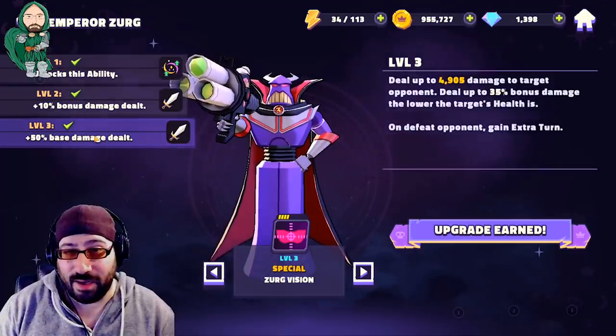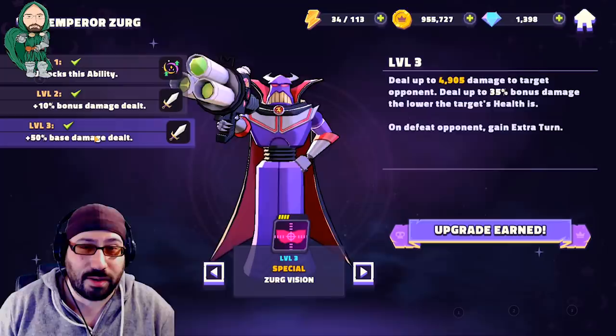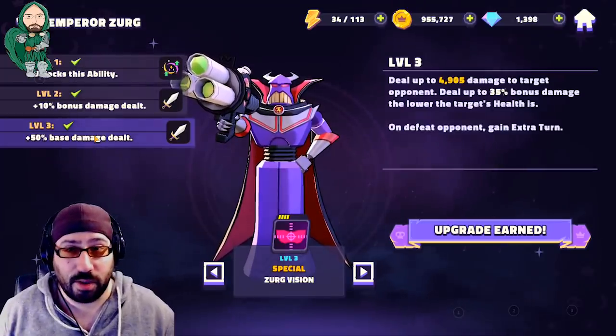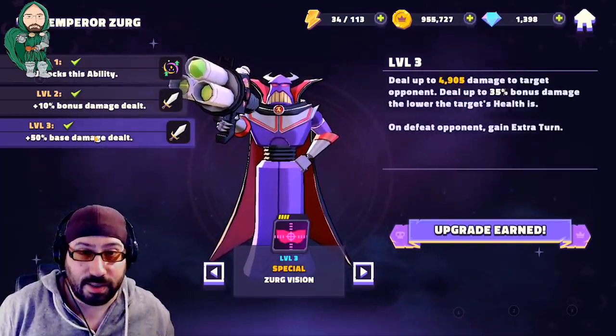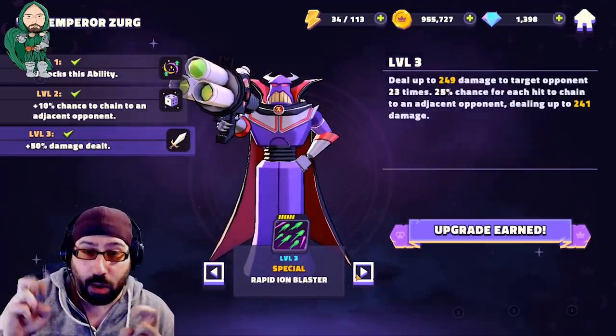If this character is defeated with this attack — the character you target — you get another turn with Zerg, which is insane because Zerg is, once again, the best single-target damage dealer in the game. This sets up perfectly for his ultimate.